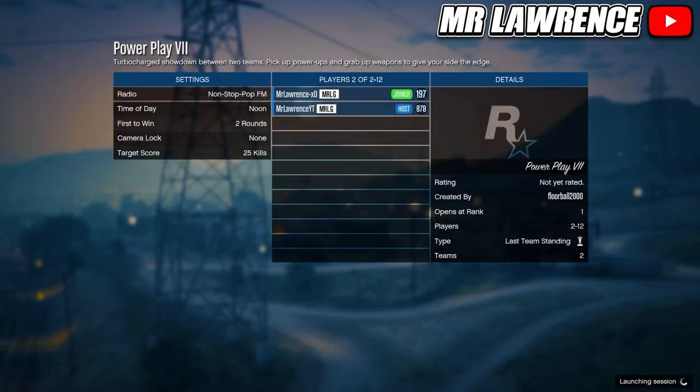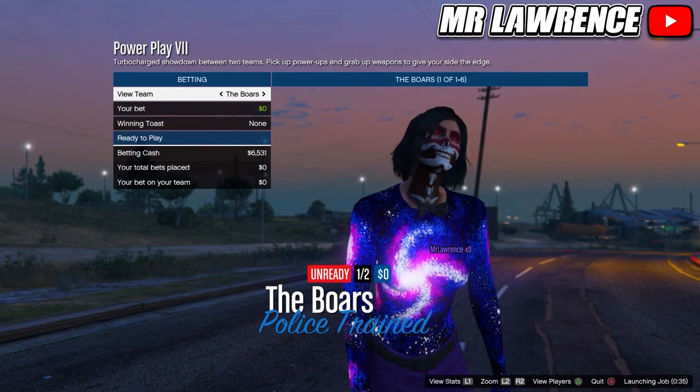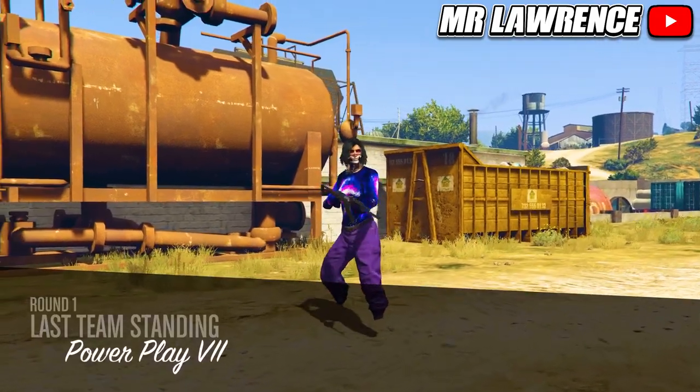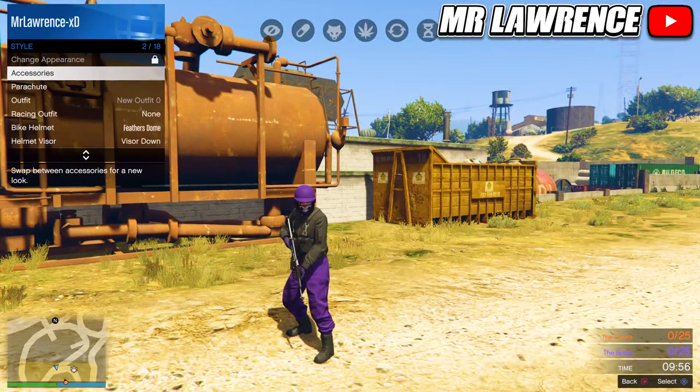If you want a purple bulletproof helmet, your friend will need to start the power plate job and invite you — the link will be in the pinned comment. When you load in, equip some gloves and quit.